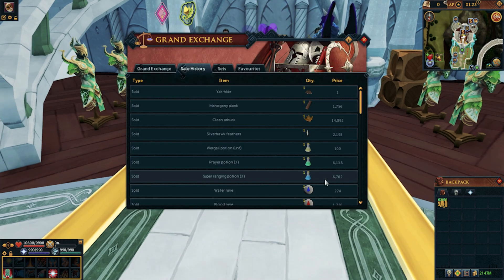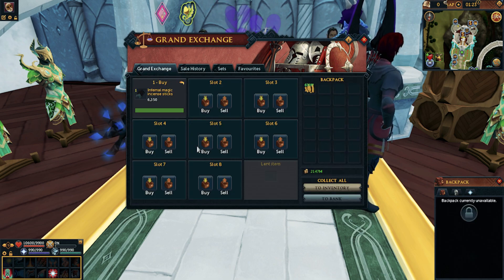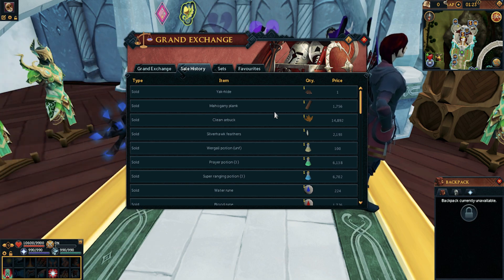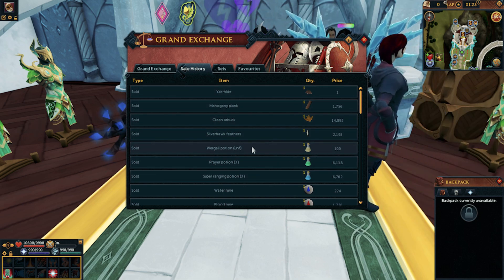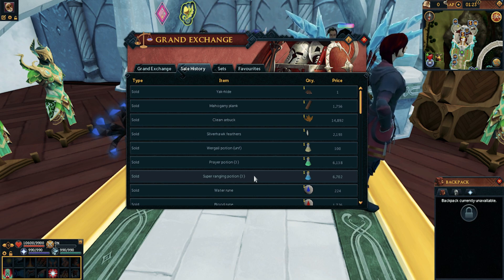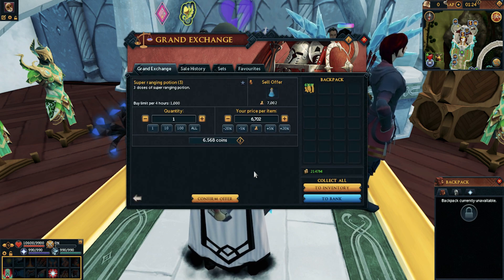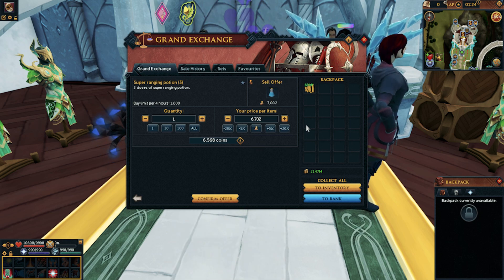Let me show you my history — I instantly sold and bought some stuff just to get fresh examples, although I've been watching items for several days and loading them into the Google doc. I did these right before hitting record so these are the freshest prices we're going to use today. Let's start with Super Ranging Potion. It's something that's always in extremely high demand for people doing Herblore, so it makes a good investing target.